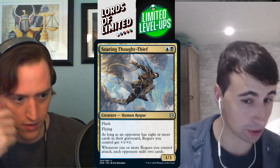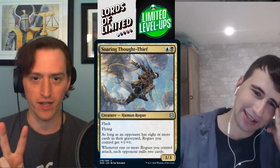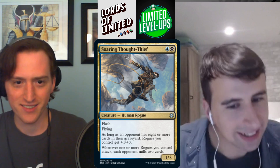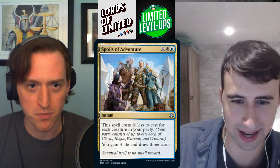Soaring Thought-Thief — black-blue for a 1/3 human rogue. Flash, flying. As long as an opponent has eight or more cards in their graveyard, rogues you control get +1/+1. Whenever one or more rogues you control attack, each opponent mills two cards. This card is nuts — it does everything you want. B+ silver card.